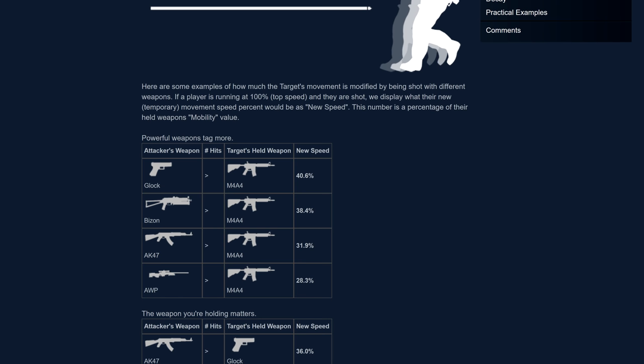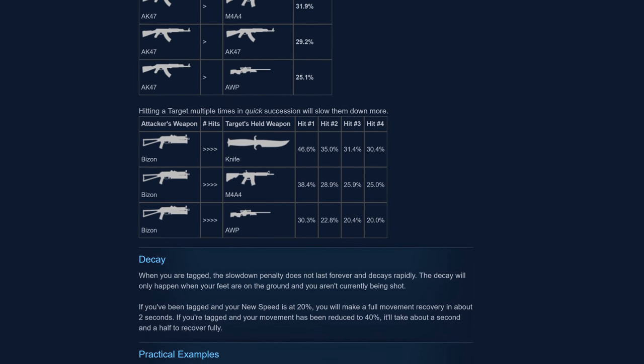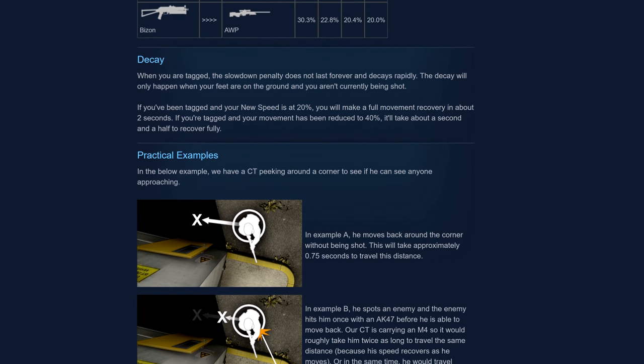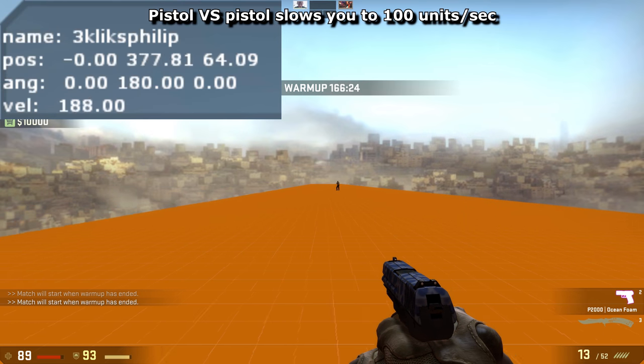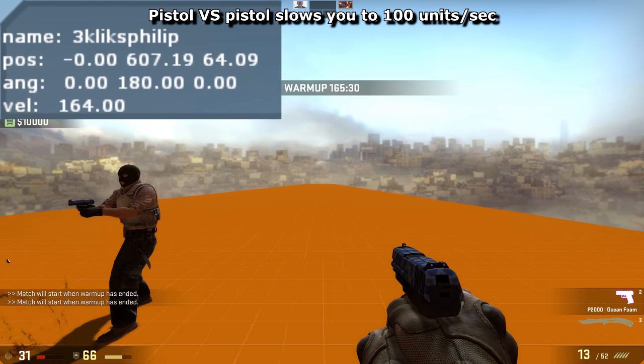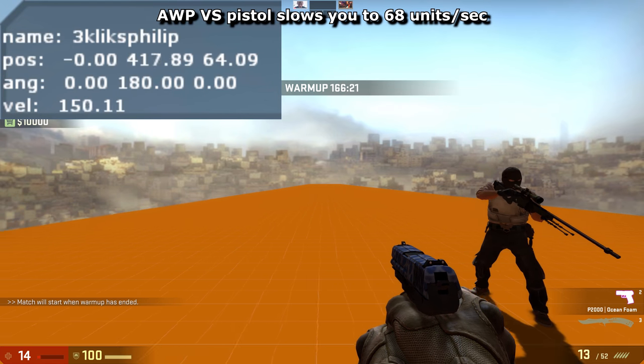The bigger the weapon you're shot with, the more your movement will slow down. This impact can be reduced by holding a small weapon, like a pistol or knife. The worst-case scenario would be if you were shot by an AWP whilst holding one yourself. You might expect damage to play a part — but it didn't. Valve, please fix. A Glock shot to the leg slowed down movement just as much as a headshot would, even though clearly the headshot dealt a lot more damage.